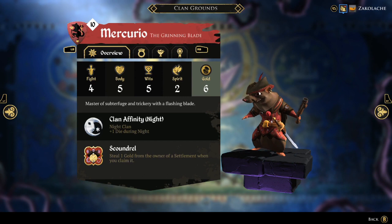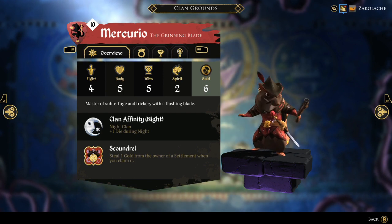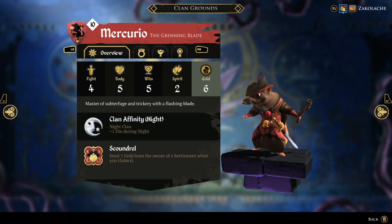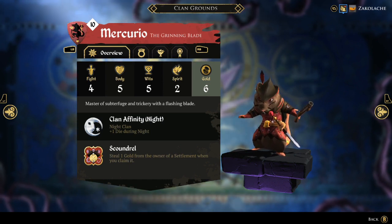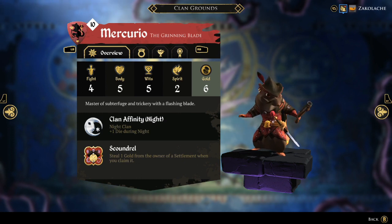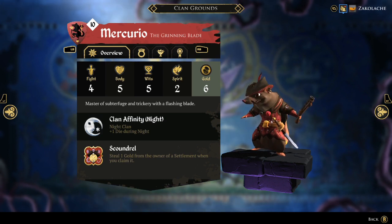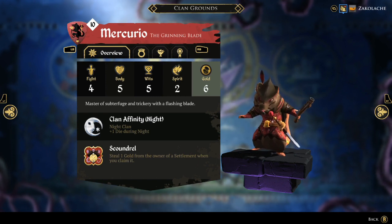Next, we'll discuss the heroes of the Rat Clan. First up is Mercurio, the Grinning Blade. He has a starting stat spread of 4-5-5-2, and his ability is Scoundrel — stealing one gold from the owner of a settlement whenever you claim over on top of it. He's a decent character who is pulled towards settlements by his ability, thus granting him the trickery discount, because trickery cards gain a one gold discount for every settlement you have once you have two or more. I typically try to go with an ending stat spread of 6-6-6-2 with Mercurio, because he really doesn't need the spirit. He is a good fighter, he's bulky, he's witty, and can just roll through the whole game without delving into the spell deck too much.